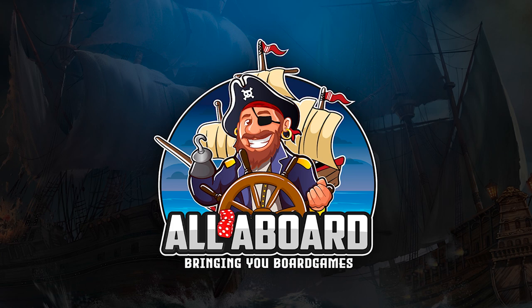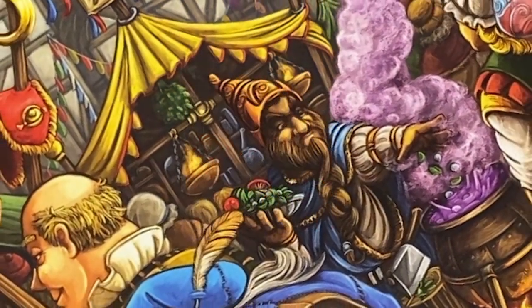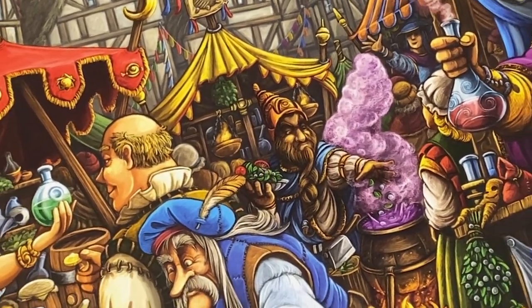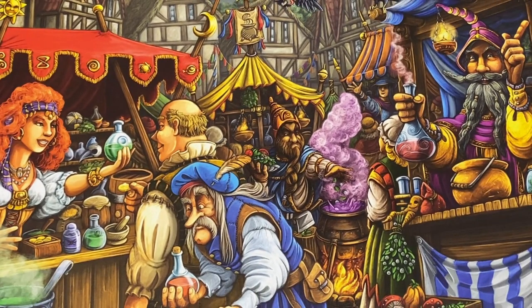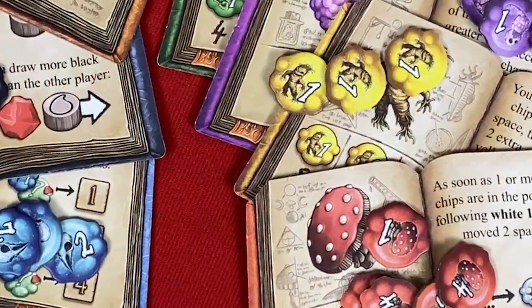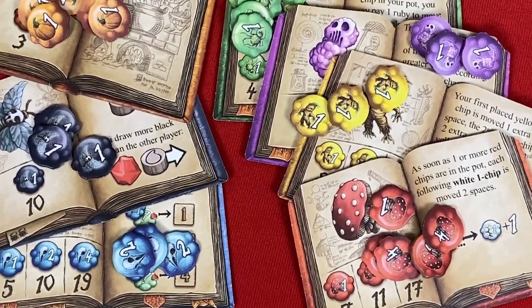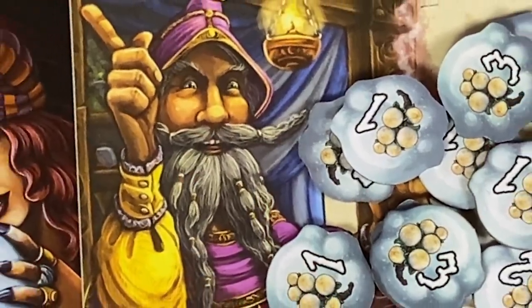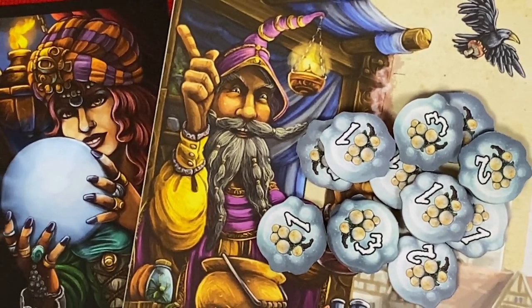All aboard, bringing you board games! Tonight on All Aboard, it's time for the annual bazaar at Quedlinburg and all the quacks are out filling their cauldrons and brewing their broths to cure all sorts of ailments. Now is our chance to buy the best ingredients to make our potions and impress all the patrons. But we have to be careful — a few too many of those special ingredients and the whole path could explode as we play the Quacks of Quedlinburg.